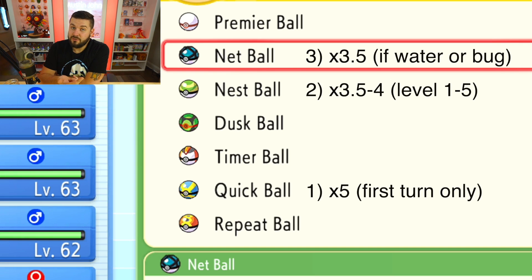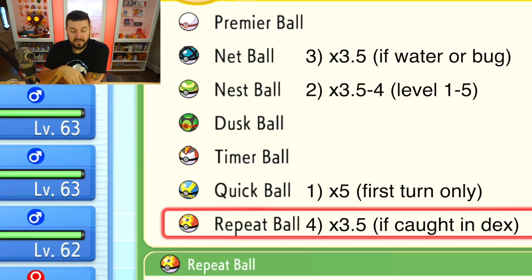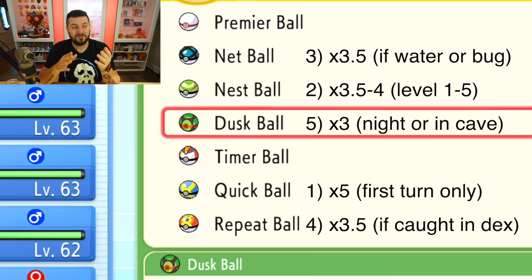Keep Net Balls on your person because they work for Water types, Bug types, and even part-Bug types. If the Pokémon isn't level 5 or below and isn't a Water or Bug type, check: is it already in your Pokédex? If so, Repeat Balls are the way to go at ×3.5 catch rate — great for shiny chaining with the Poké Radar. Moving down from the ×3.5 range to ×3: if it's nighttime in-game or you're in a cave, you want the Dusk Ball. A lot of legendary Pokémon end up in caves, making Dusk Balls very viable.